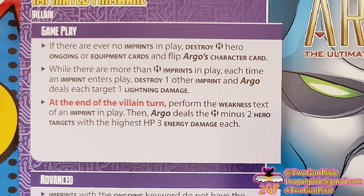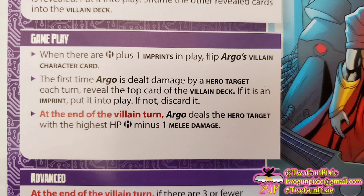Argo is dealing with a lot of imprints. His ability is to copy that of other superheroes, and he's been doing this for a while. He has a large array of powers and abilities that are duplicates of heroes from this world. When he has H plus one — that's the number of heroes plus one — number of imprints in play, then you're going to flip the card over to the imprinted firmware villain side, and run his character during the course of the turns as that side reads.